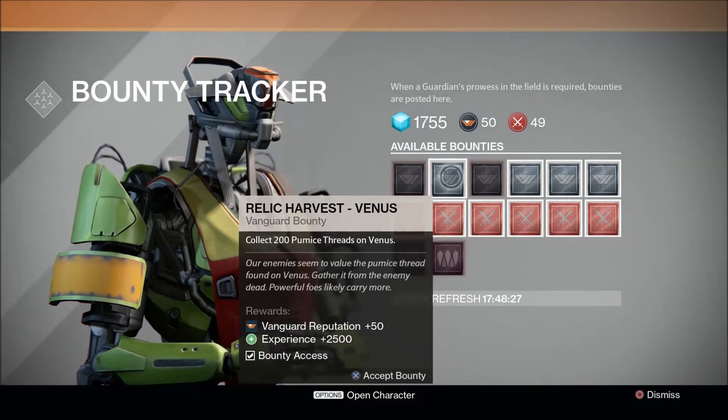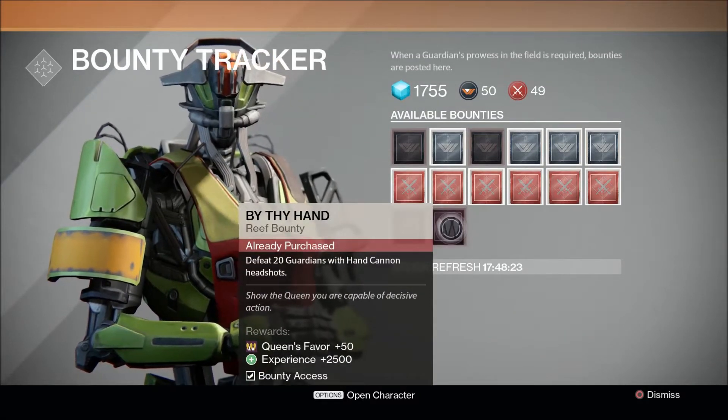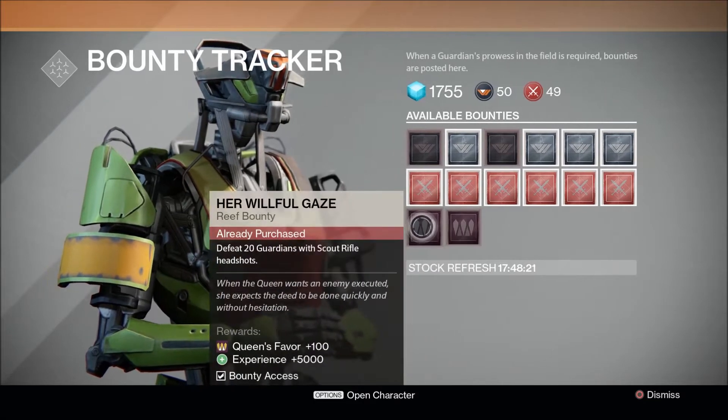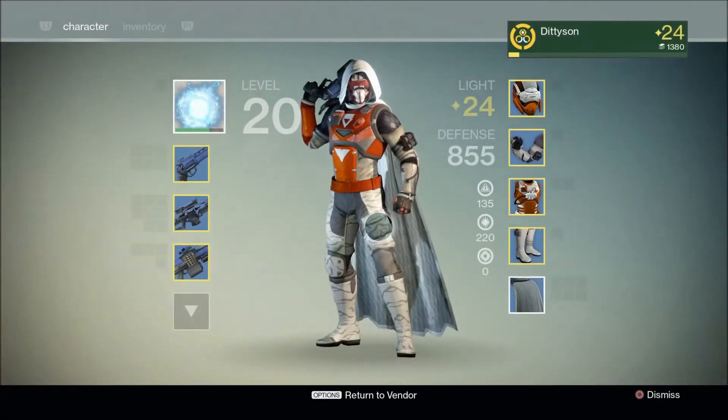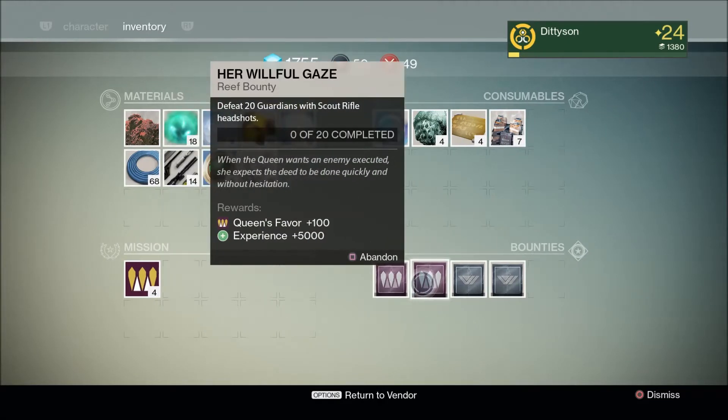Reef bounty, as it says. You have the regular Vanguard bounties, the Crucible bounties, and then there will be a third row — I've already done four of them, so you see the other ones there. If I go into my inventory, you will see the bounties that I have picked up.